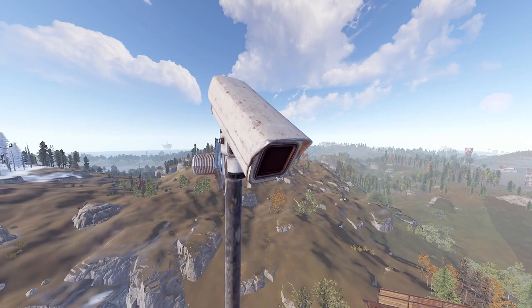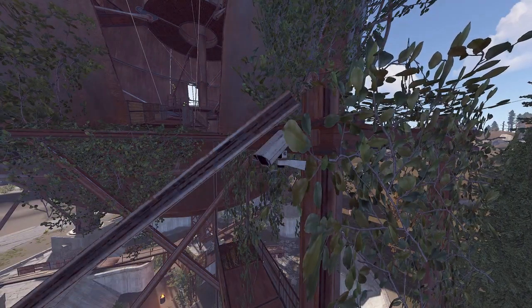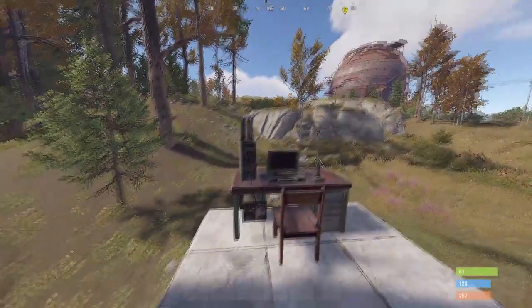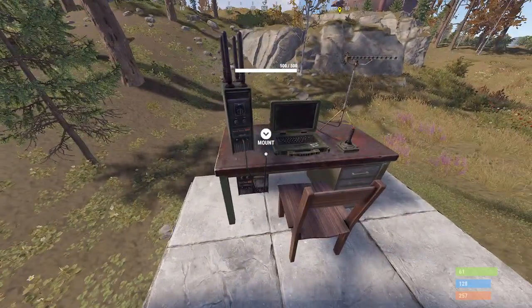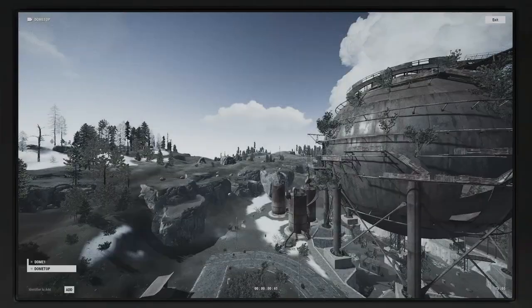Another thing to keep in mind is this dome does have two CCTV cameras which can be viewed by any player that has a computer station set up at their base. You can view the CCTV camera feed by logging in using the codes DOME1 and DOME TOP. So although you may be alone while you loot there, there is a chance that you have been spotted on that camera and a player could be on their way. Pretty creepy if you ask me.